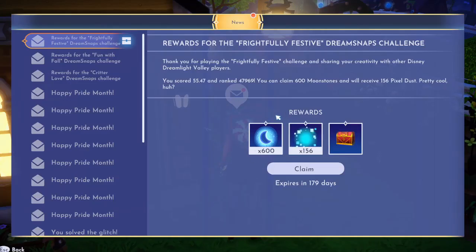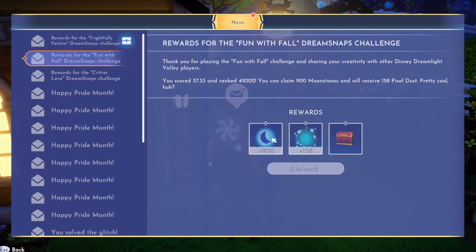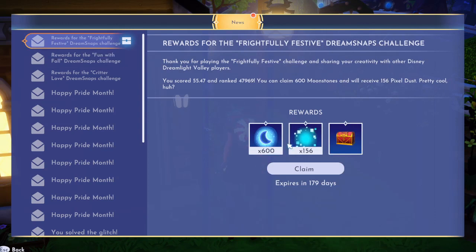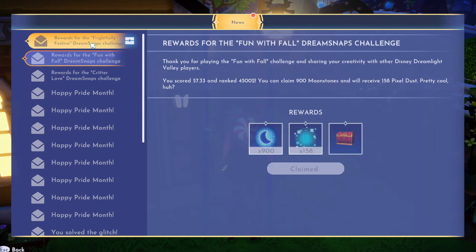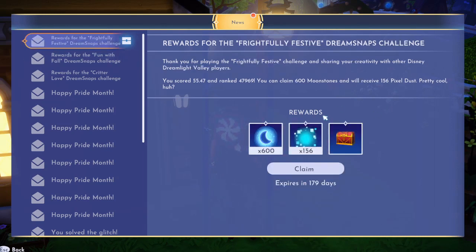Oh my god, I did not place nearly as well as I thought I would. I received 600 moonstones with 156 pixels and the red chest. I ranked lower this week than I did last week, and I really, really liked what I did for Frightfully Festive. I know it was completely different than what most people did, and that's honestly probably what did me in.